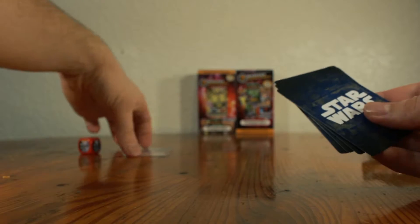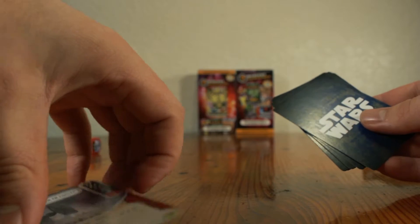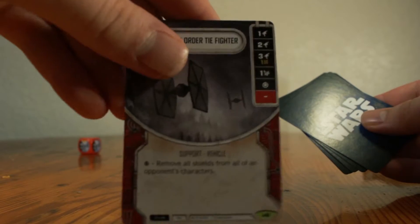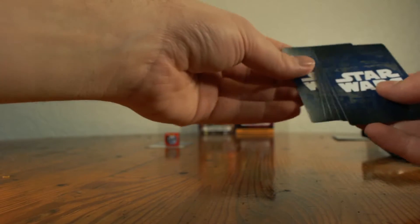You will see with the rares that they will have that green in the bottom right-hand corner. The Mythics...